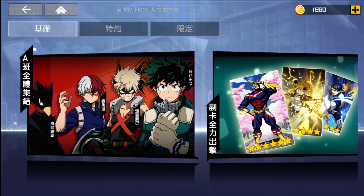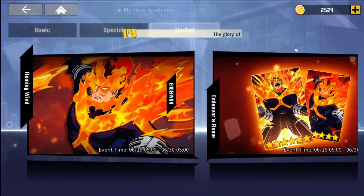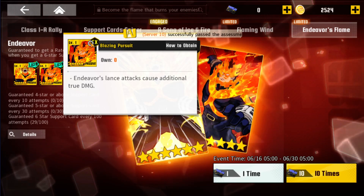We're gonna summon on the Taiwan version and on Global, so we can call it like a 60 PD system summon versus a 100 PD system summon. Definitely the Taiwan version is much, much more free-to-play friendly. This is Taiwan, this is Global — as you can hear the different background music. I was thinking whether I should summon on these cards since Endeavor is now nerfed.